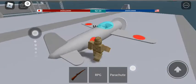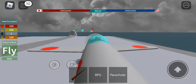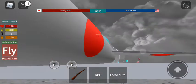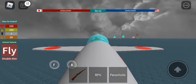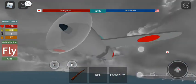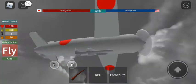So the first thing you want to do is spawn a torpedo bomber. I have mine spawned. As the name says, there is a bomb — but where is the bomb? Down here, you can see the torpedo.